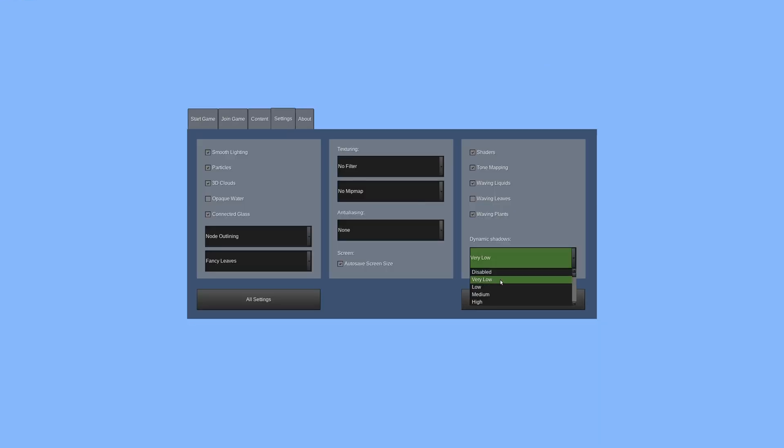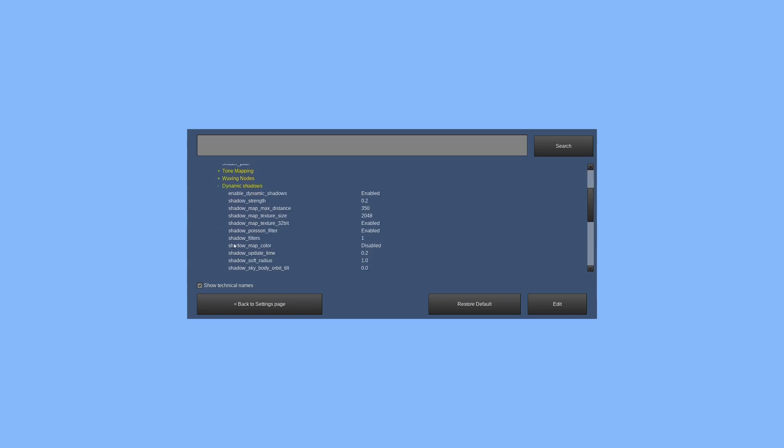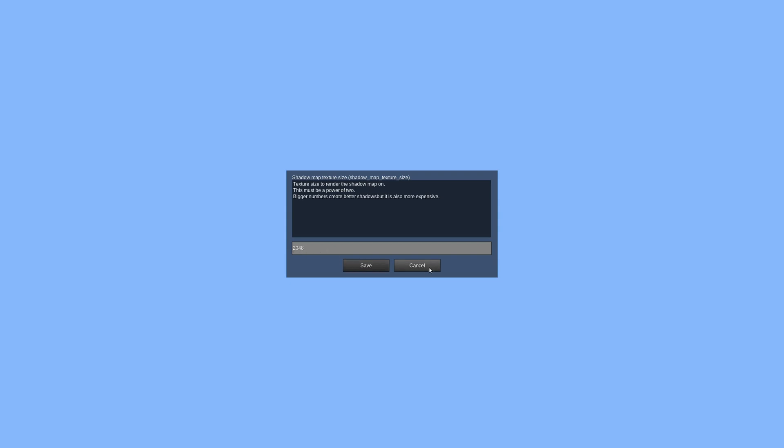There are more settings though. I'm going to put this back to medium. To get to the rest of the settings you have to go to 'All Settings.' I'll just search because who wouldn't? Dynamic shadows. Your dropdown is going to be Controls > In Game > Dynamic Shadows. You have 'Enable Dynamic Shadows,' which you'd do on the main menu. Shadow strength is 0.2 by default. Map max distance — 350 nodes away can cast a shadow. The shadow map texture size is pretty much the size that the shadow map is rendered as.